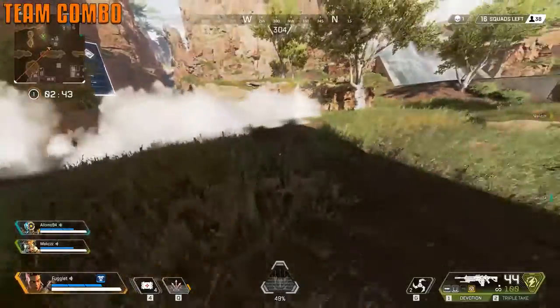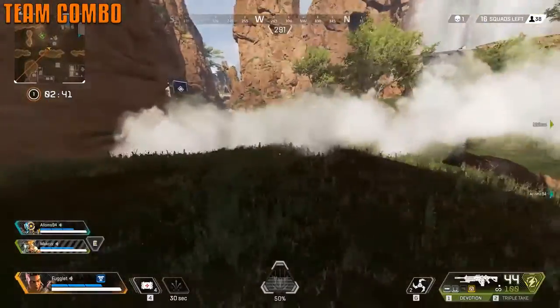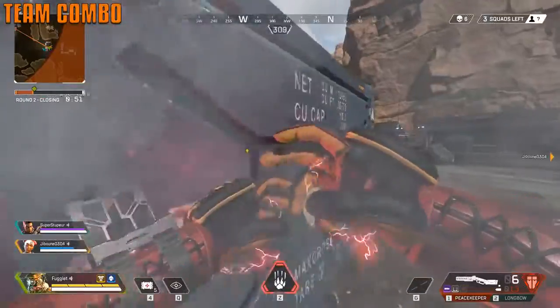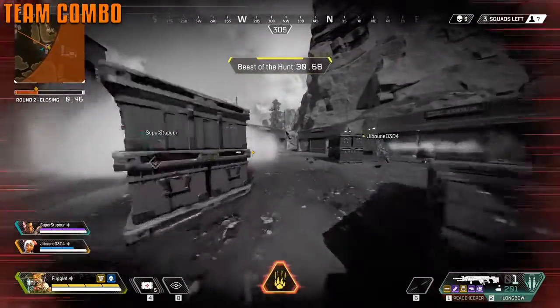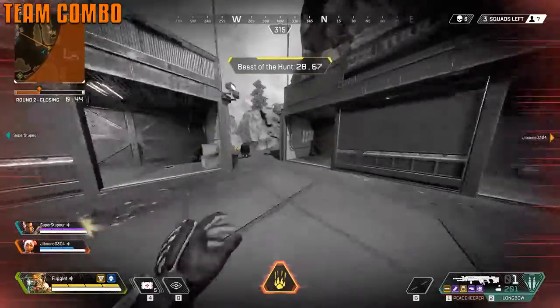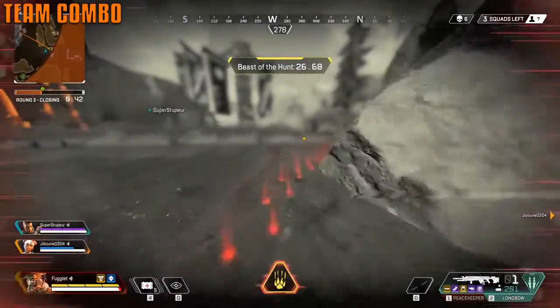A neat team combo is using Bangalore's smoke and then having Bloodhound use their scan ability. You can see right through the smoke — and that goes for gas too. You can hunt players together and make some spicy plays if you have good team synergy.